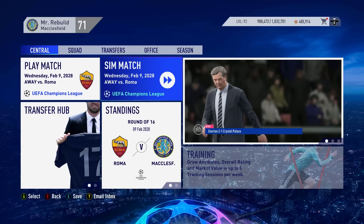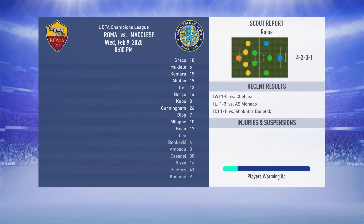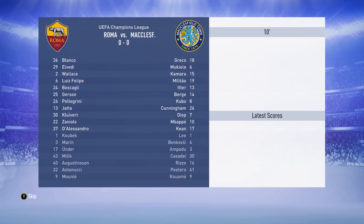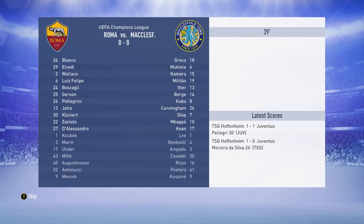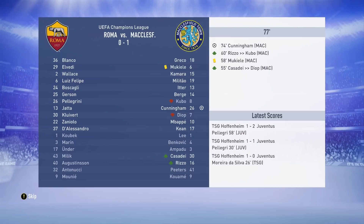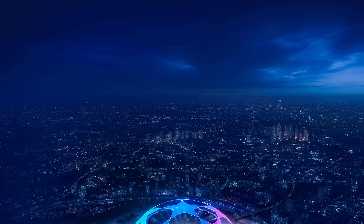Let's take on Roma — it is time for the away leg. We put Kubo in the right mid-spot for the injured Toby Rose. They've got a decent side with Kluivert, Pellegrini, and Milik on the bench. 40 minutes in and nothing happening. But Cunningham — the American — is going to get us an away goal, and we take a 1-0 advantage into the second leg. In the home leg, Mbappe gets us to 2-0 on aggregate with a great start. Roma need to score three goals now. Cunningham gets us another, we're 3-0 up. Cassidy adds another — we go through 4-1 on aggregate.